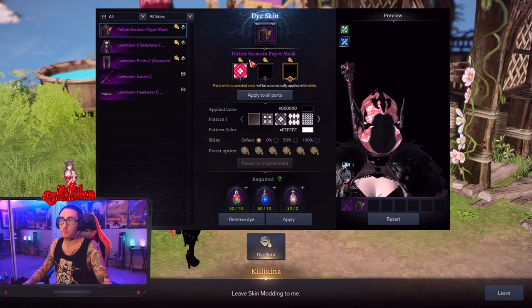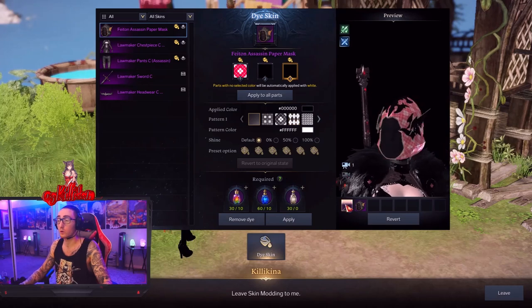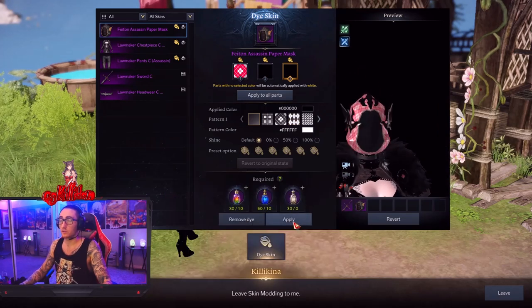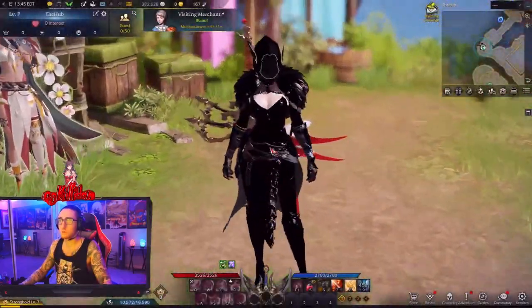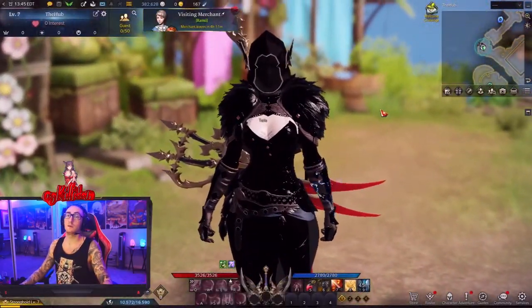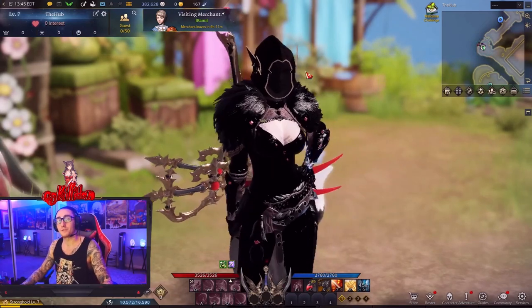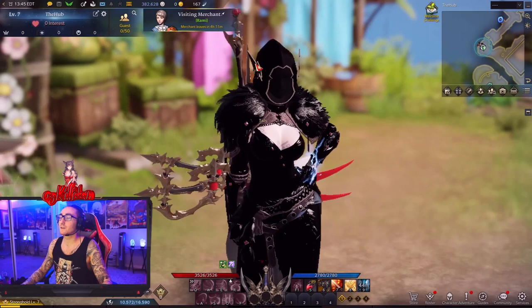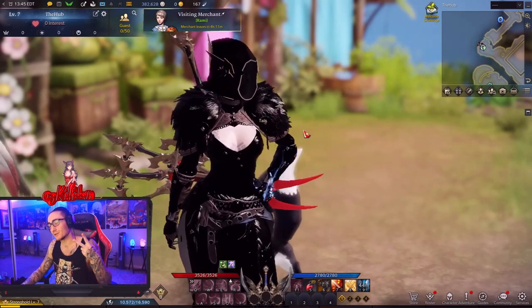Once you've figured out what pattern and color you want for your piece of armor or weapon, just hit apply and it changes into whatever color you chose. As simple as that, guys. Thanks for watching the video, hope you have a good experience in Lost Ark — I'm looking forward to it. Thanks for watching, have a good one.